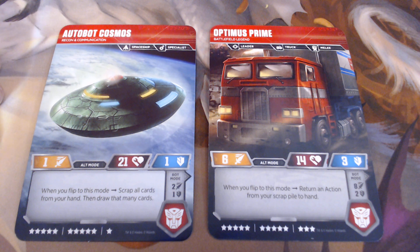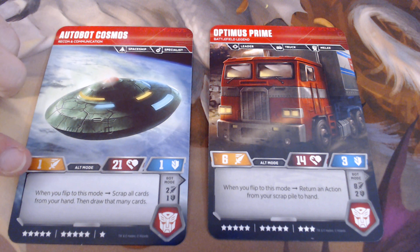Cosmos seems a little underwhelming — he's only got one power and one defense in alt mode, and he's got 21 health. When you flip to him, however, you can scrap all cards from your hand and then draw that many cards. That ability is there to support what he has on his bot side, but we'll get to that in a second.